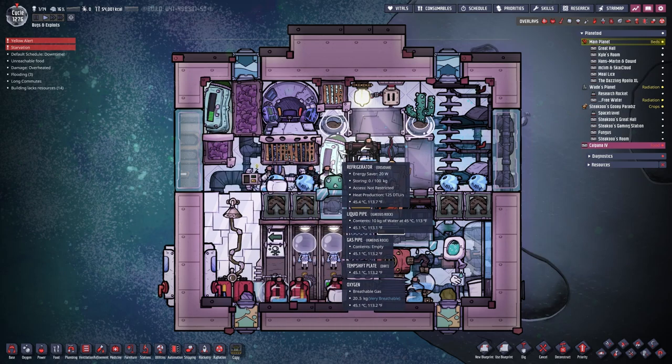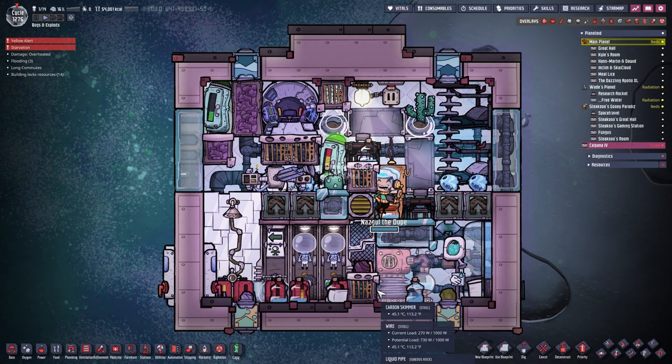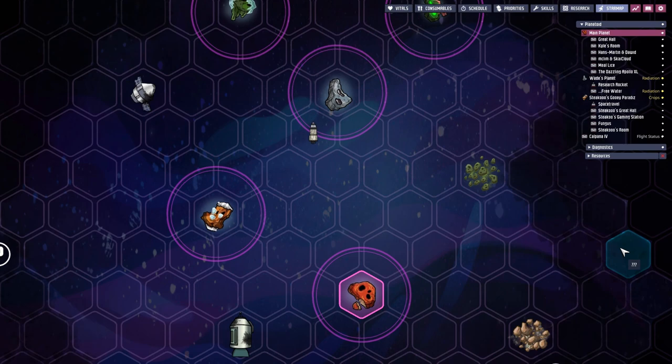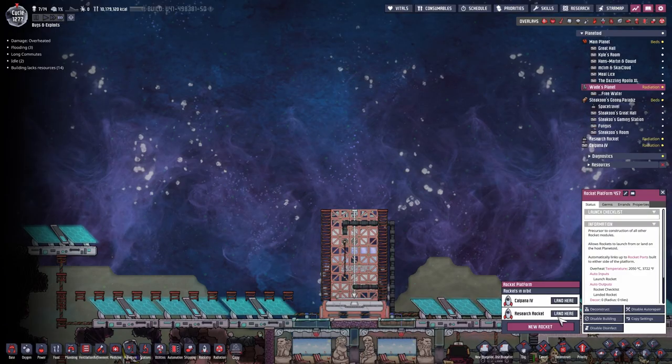I totally forgot to give Nazgul the Dupe a little bit of food, so let's set this to just 1 kilogram, set this to 9, set this to 8, and now this should fill. There you go, Nazgul. Nazgul arrived in the orbit of Wade's planet, meaning we can now clear the landing platform to make space for our bigger petroleum rocket.